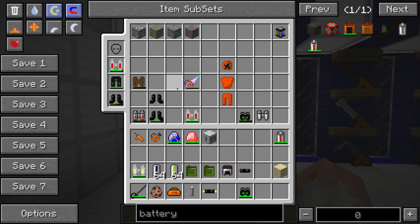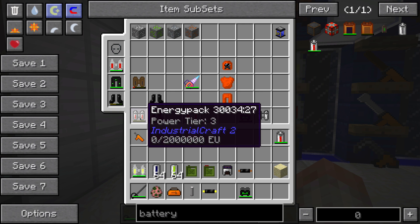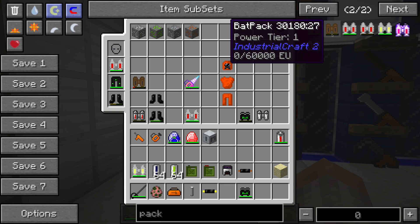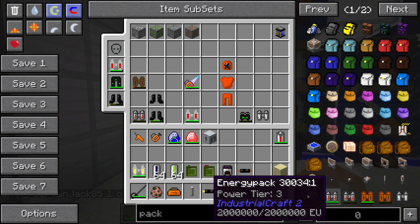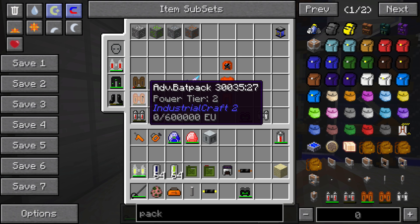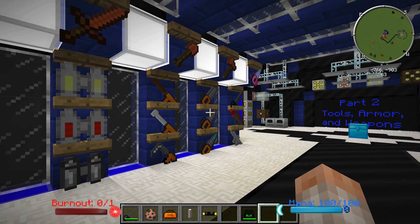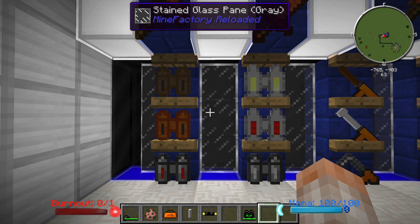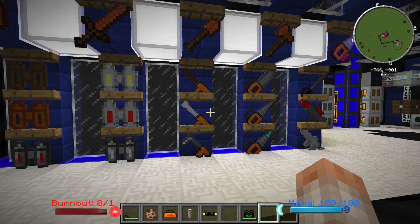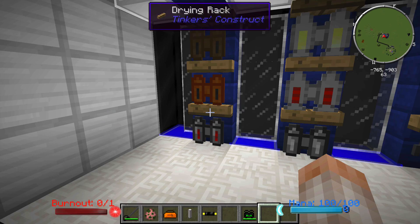Next, we have three different types of battery packs: the regular bat pack, the advanced bat pack, and the energy pack. Power tier 1 can only be charged in a bat box. Power tier 2 can be charged in the MFE or the CESU. Tier 3 can be powered by any energy storage unit — it will just take longer depending on the tier. These packs allow you to recharge your tools as you're using them, so you can stay mining longer with the drill or cutting down trees longer with the chainsaw.